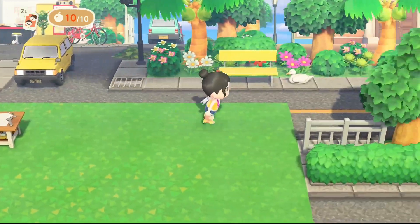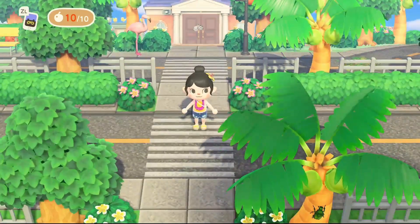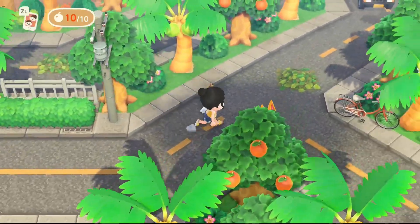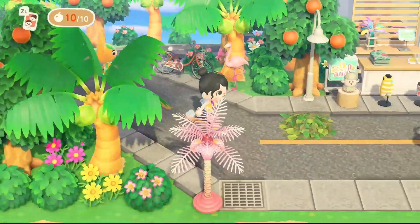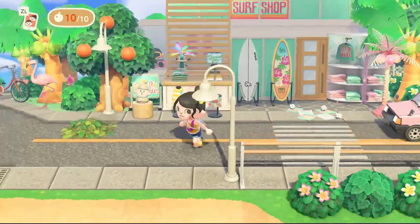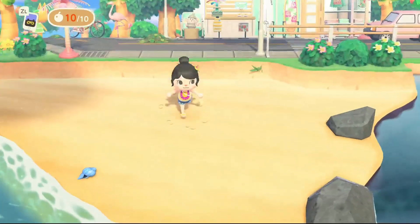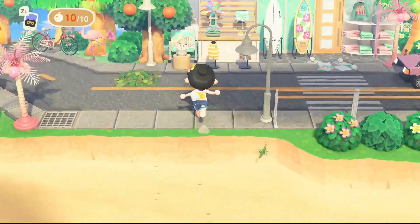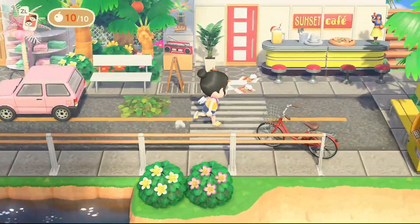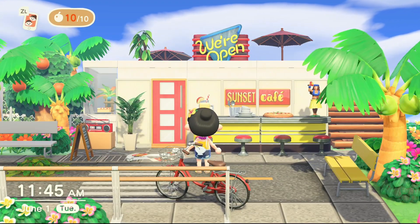Once you leave the McDonald's, you're actually really close to my plaza and the entry of my island — that's all I have done at the moment. Then you transition over here and make your way to the surf shop. I thought the surf shop was a good fit here mostly because of the beach, and we could do some sitting spots nearby.